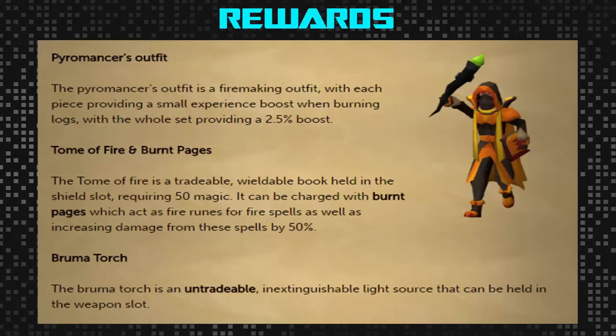You can also get uncut diamonds, various pieces of raw food, and gold pieces as well, including the Pyromancer's outfit, Tome of Fire, Burnt Pages, Bruma Torch, and more.